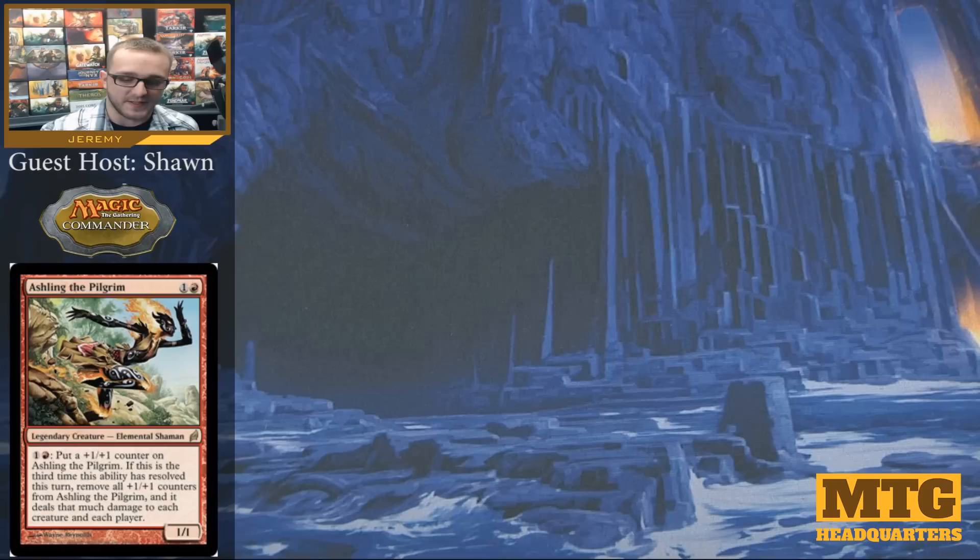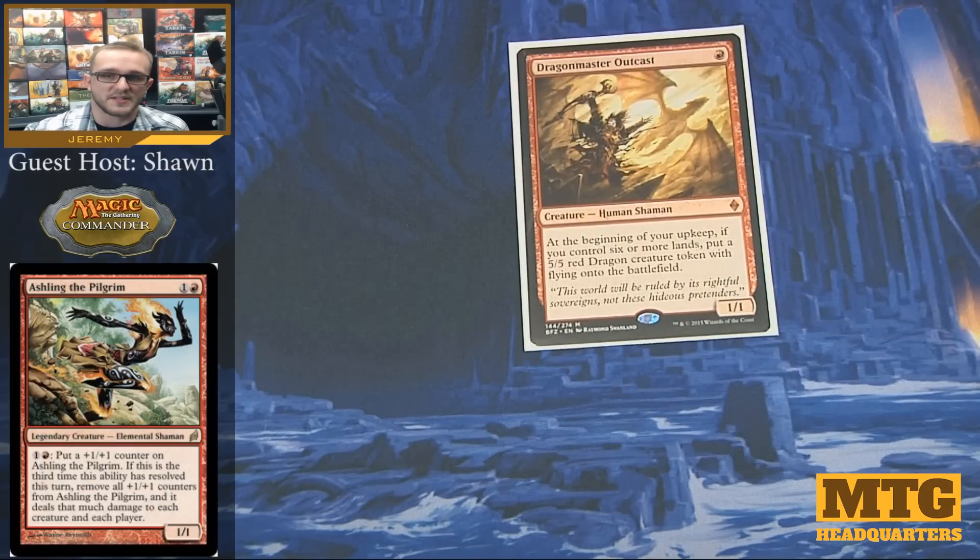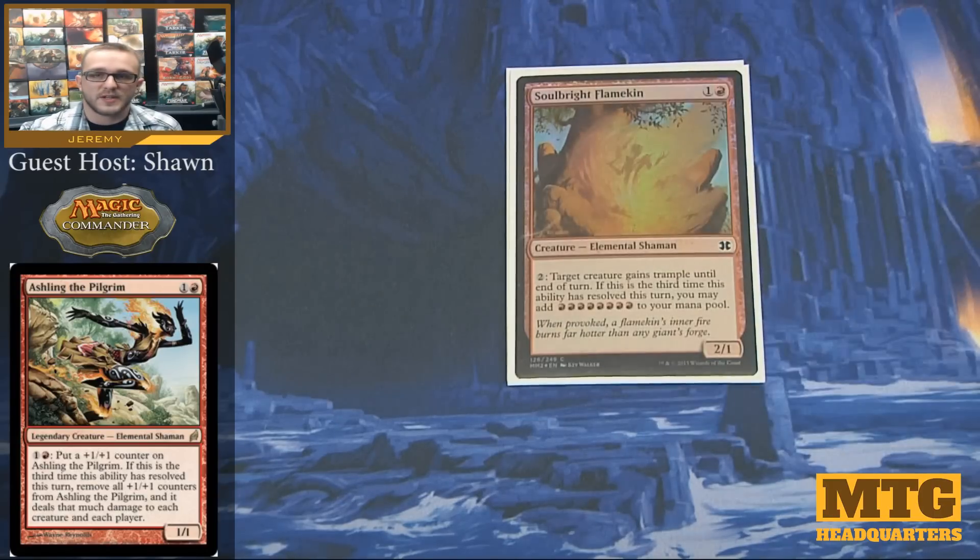Now we're going through the creature list, starting with the lower CMC and working up. Dragon Master Outcast gets played a lot in red decks — it has the cool ability that if you have 6 or more lands, you get a 5/5 dragon token, and it only costs 1 mana. Very easy to trigger in EDH games. Soulbright Flamekin is one of those cards that just works with Ashling — for 2 colorless, target creature gains trample until end of turn, and the third time this ability resolves in a turn, you can add 8 red mana to your mana pool.